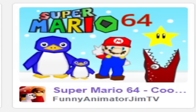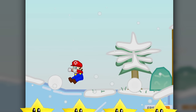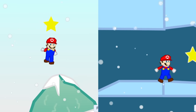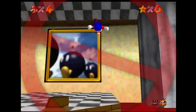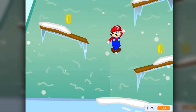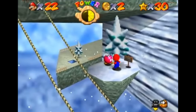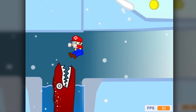Next one is Mario 64 Cool Cool Mountain — a 2D reimagining of the map from that game. It has 4 stars: Big Penguin Race, Little Penguin Lost, and 2 new ones. While the entire Mario 64 moveset hasn't been translated, we at least still have the long jump. The style is a nice blend of N64 ridges and scratch drawings. And just like in Mario 64, after the star spawns, you can grab the penguin again and throw it off the side of the map — something needed for every good game ever. The only drawback is the eel in this game isn't half as scary as it is normally.